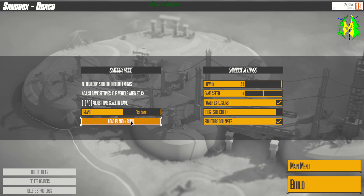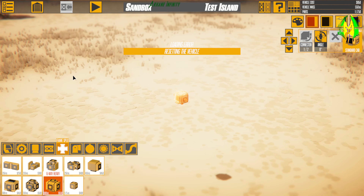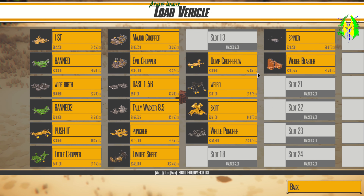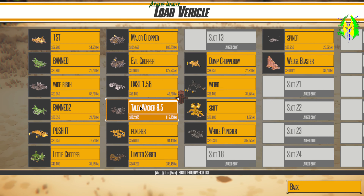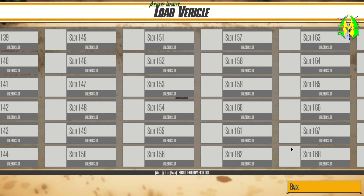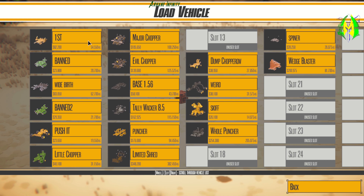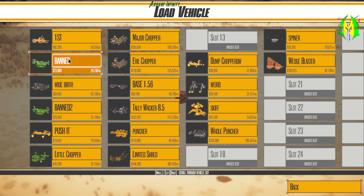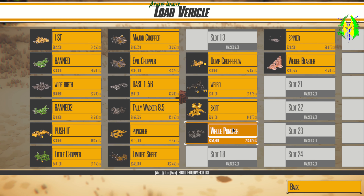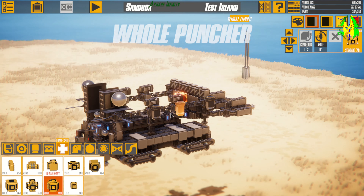I have a number of vehicles on here — we'll pull up a couple of vehicles I've made. These will be on the workshop. Something about Instruments of Destruction: they give you 210 slots to save your vehicle, so you have more than enough. We have a number of vehicles here and I've been having a lot of fun. We'll start with something like the Hole Puncher.